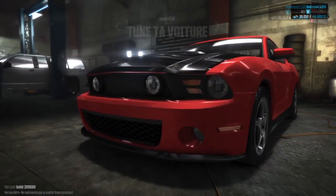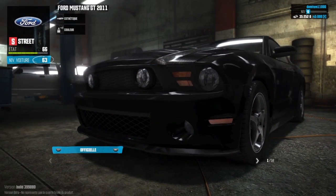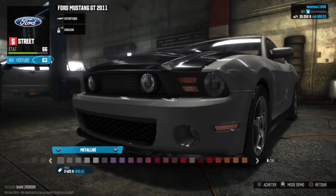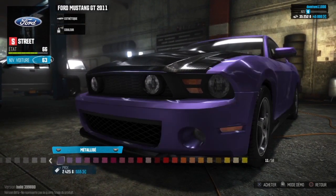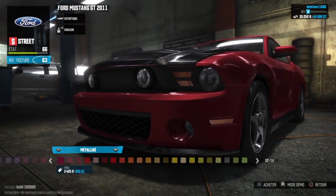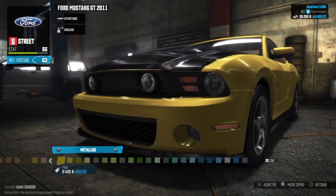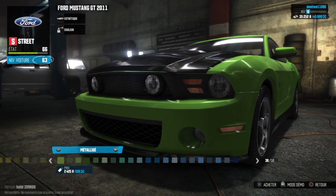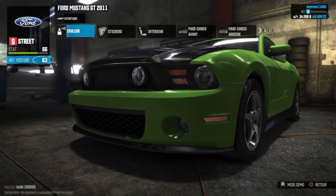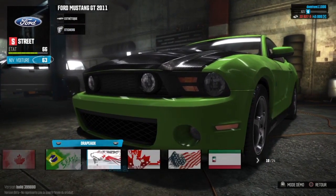Je me suis rendu dans le garage. On va regarder ce qu'on va pouvoir se faire en esthétique — couleur. Est-ce qu'on va se mettre une couleur métallisée ? Vous voyez, il y a deux moyens de paiement : il y a le paiement en argent qu'on gagne, et il y a de l'argent en bleu en haut — c'est l'argent Uplay, du site d'Ubisoft, qu'on peut gagner. Qu'est-ce qu'on pourrait se mettre comme couleur un petit peu sympa ? Un truc qui sortirait un peu de l'ordinaire. Une sorte de vert pomme — ça peut être pas mal. Ça vaut 2425. Allez, acheter.